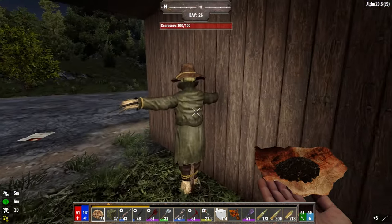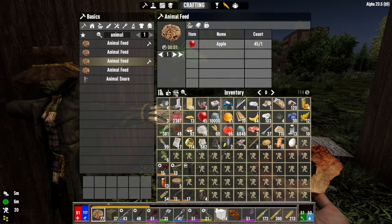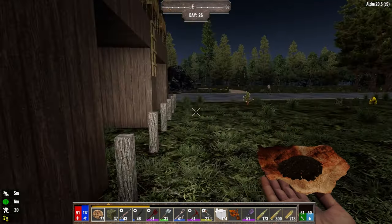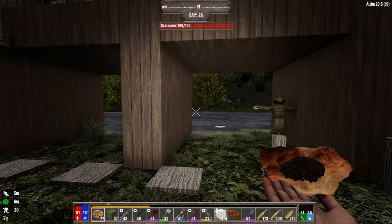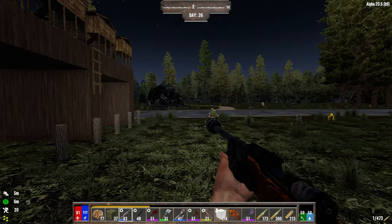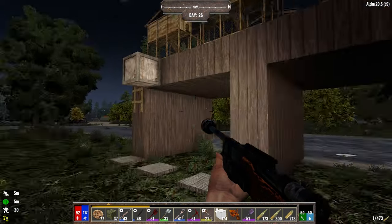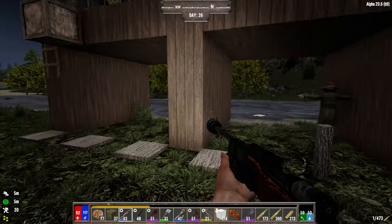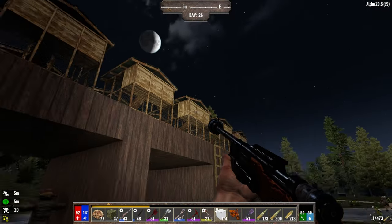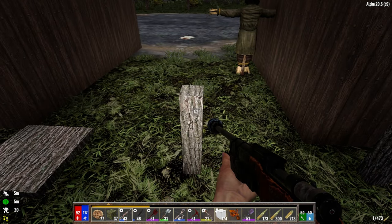Another thing you're going to want to do is for any of these farming sections - I still need to do this over there - you want to put a scarecrow down. The scarecrow acts as a human being, so you can wander away and it doesn't affect things too much. Because I'm around here, I'm using up this block space and memory and stuff is loaded in here. But if I were to leave and there was no scarecrow, it wouldn't actively run any timers on any of these plants.